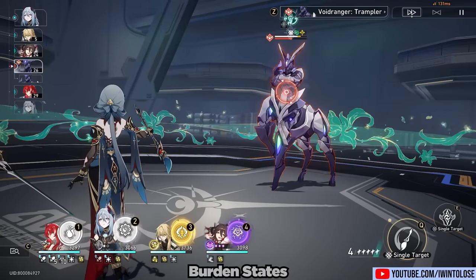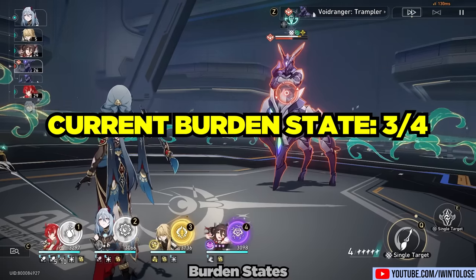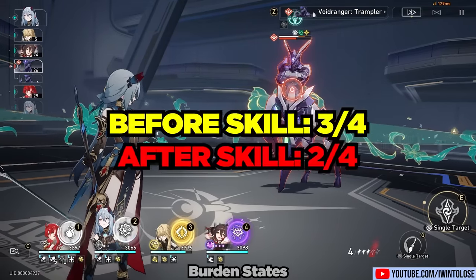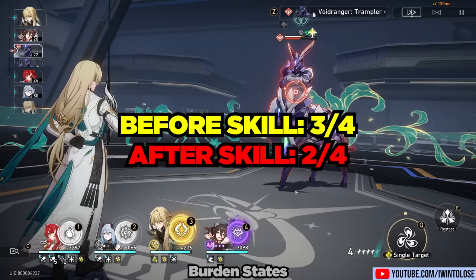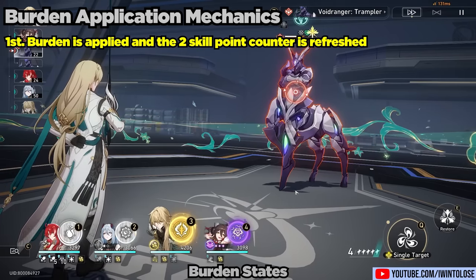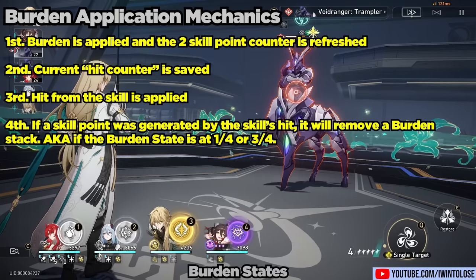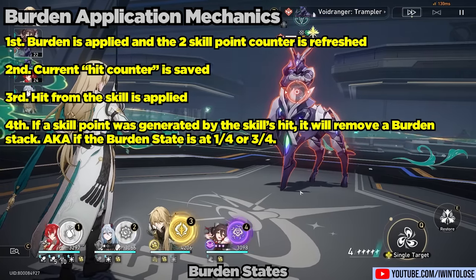Here's another example. The enemy is currently at three out of four burden — the next hit will bring it up to four out of four, and she's missing one skill point, that's how we know it is at three out of four. So what happens if we use a skill point here? It is going to bring us back to two out of four in terms of the burden state. What's happening is that burden is first applied to the enemy, the burden state is kept, and then the hit is registered. That's why we see that we actually gain an extra skill point from using her skill on an enemy at one out of four or three out of four burden states.